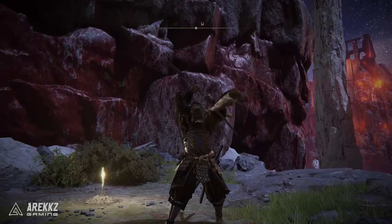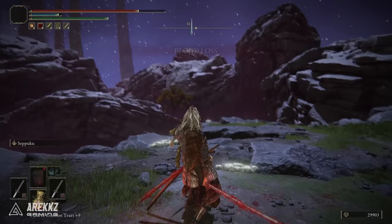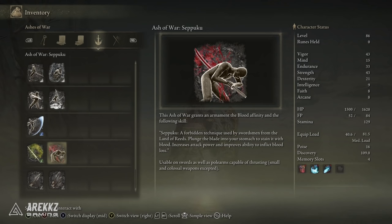Yo what's going on guys, Rx here, welcome back to another video for Elden Ring. In this one I wanted to give you a quick guide on where to get a fantastic Ash of War — the Ash of War Seppuku, which is one of the ones you want to use if you are running bleed. It is a fantastic skill, a fantastic Ash of War.